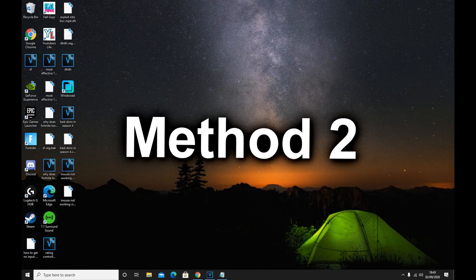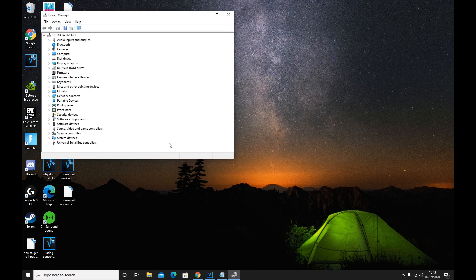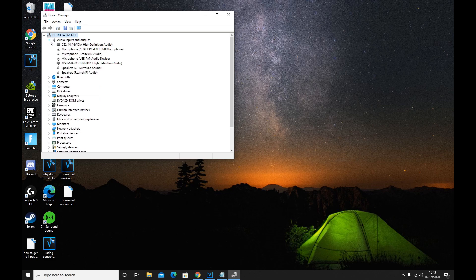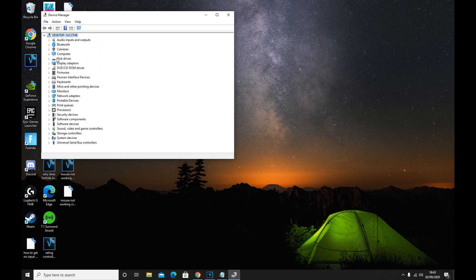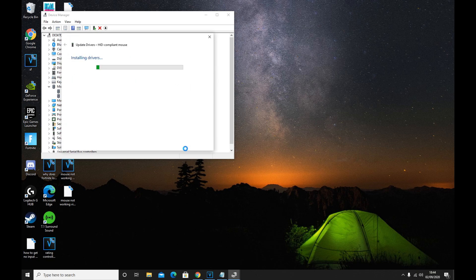Moving on to the next step: head over to your Device Manager. This is where you install drivers for most of your devices. Head over to where it says Mice, then update each and every driver. Make sure you copy exactly what I'm doing here.